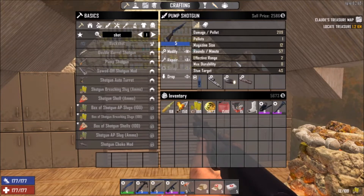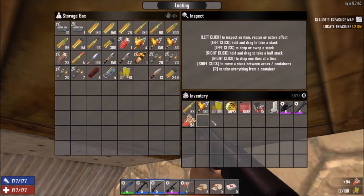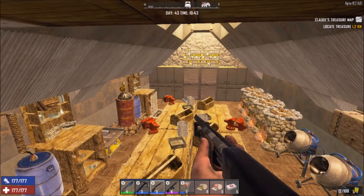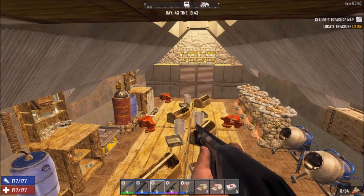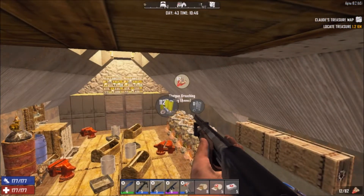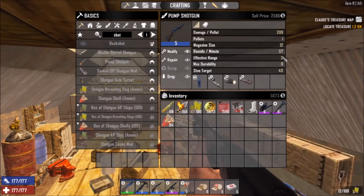Let me just quickly show you here. The damage is 24 damage per pellet, so that's 240 damage from close range, and it's an effective range of five — I can hit pretty far away with that. If I go back to the breach slugs, the effective range is now two, so it drops by three meters.